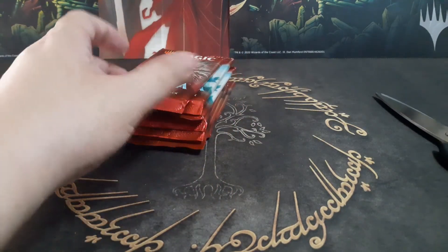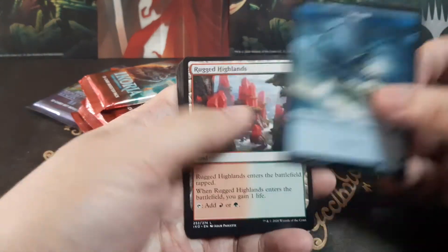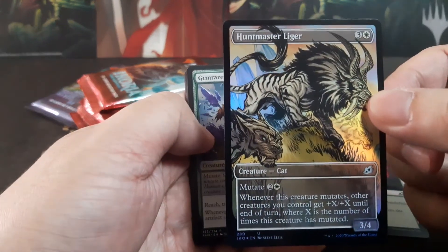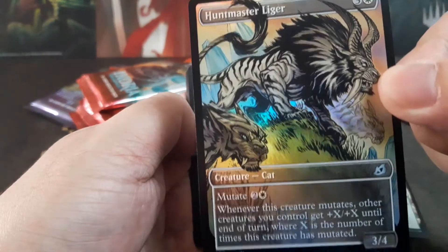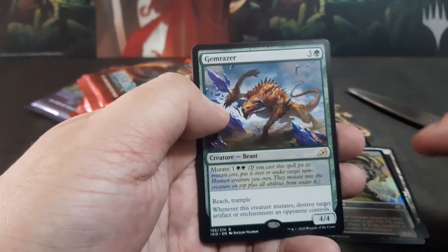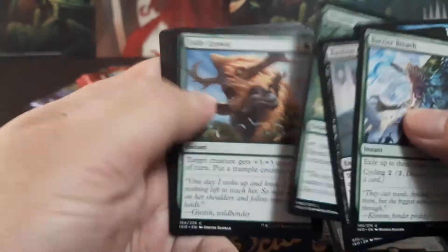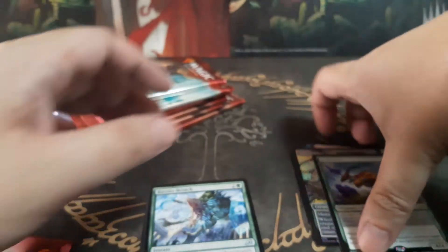Let's open the first Ikoria pack. We got a Shark token, and a foil Huntmaster Tiger — nice, look at that foil! The rare is in front: Gem Razer.